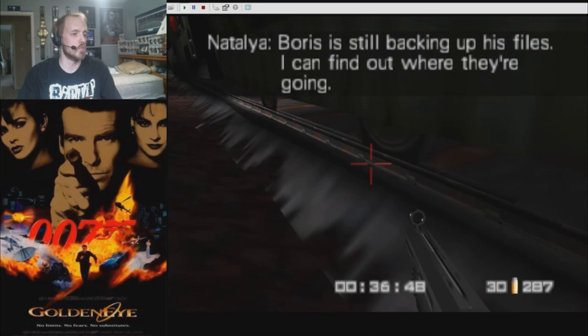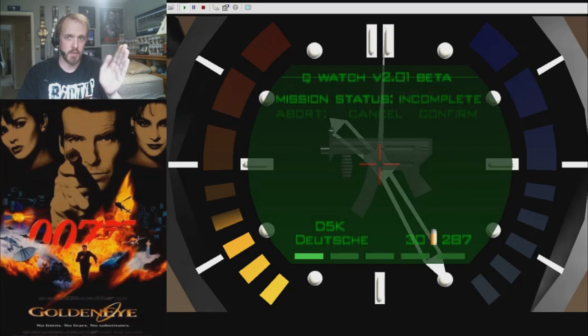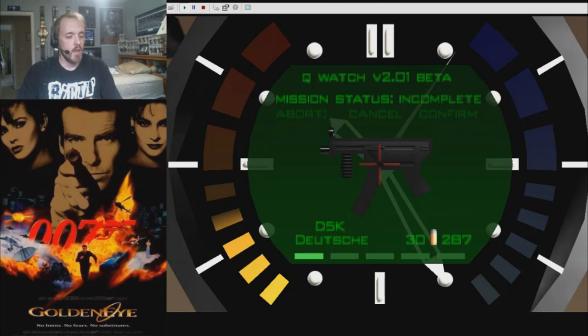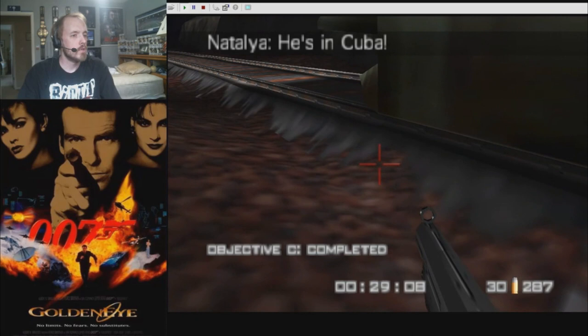She is at her computer doing her thing. Once you kill Urimov, Natalia's AI has a reaction, and there is a delay before she walks to the computer to start her hacking. The flag for her following you does not activate unless she has completed this movement. So if you are quick enough to get off the train and downrange before this movement is completed, she will not follow you and she will go into her usual routine of completing objectives C and D.